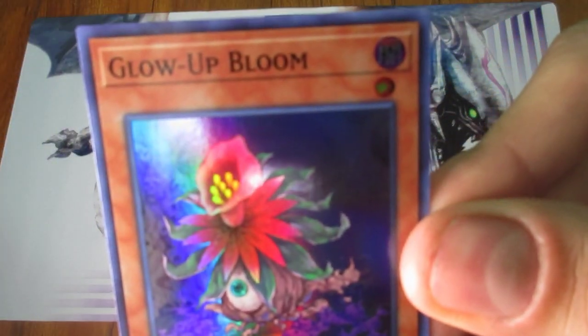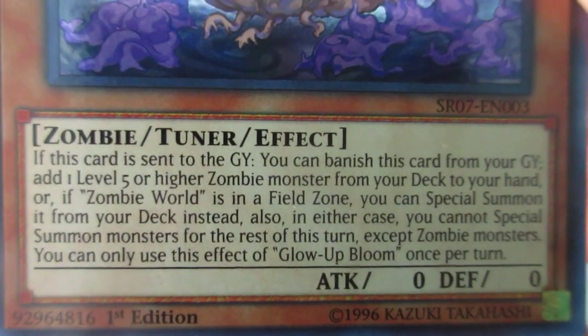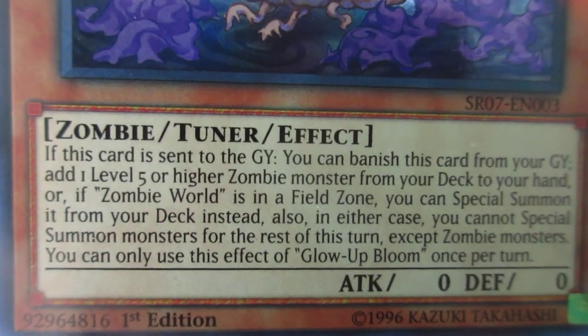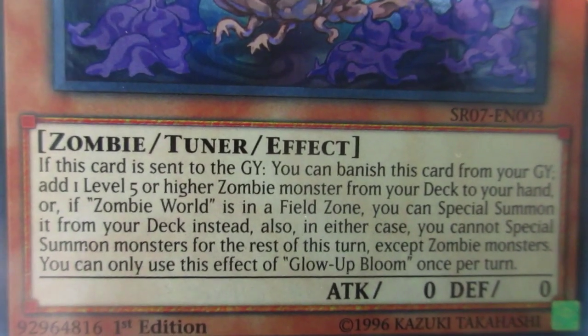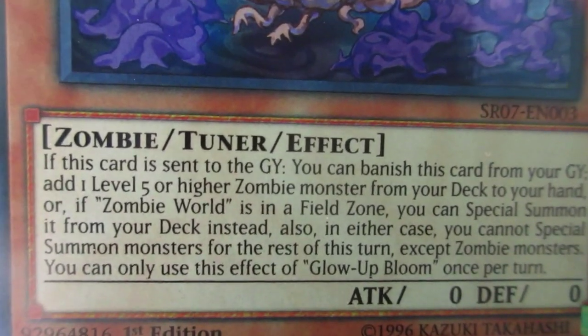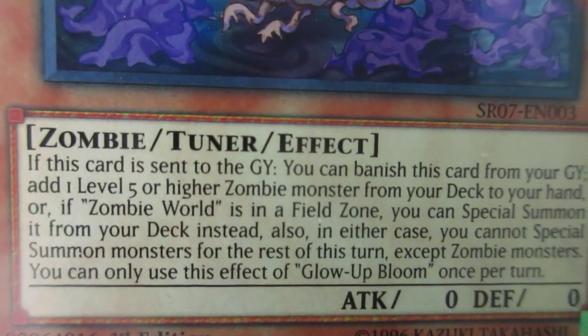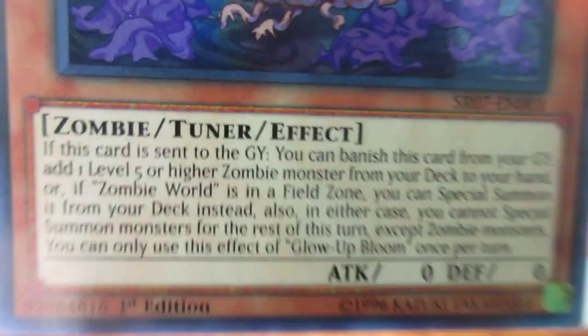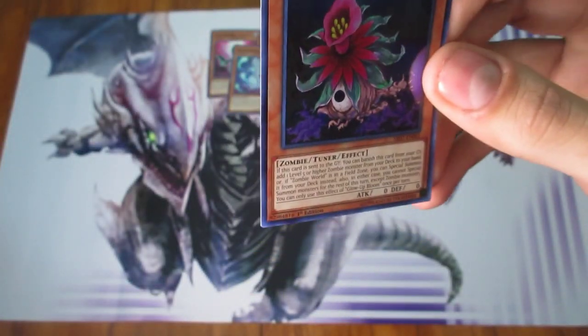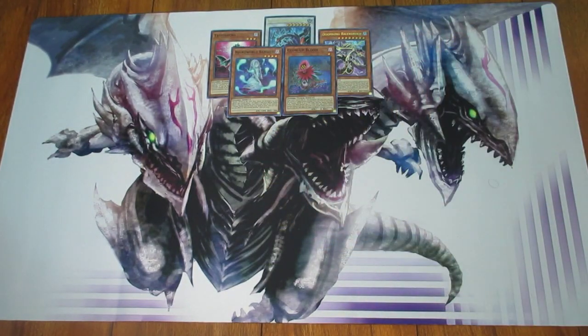And then the last one is Glow Up Bloom. It's a Level 1 Tuner. Once per turn, if this card is sent to the graveyard, you can banish this card from your graveyard to add one Level 5 or higher Zombie monster from your deck to your hand. Or, if Zombie World is in a Field Zone, you can Special Summon it from the deck instead. In either case, you cannot Special Summon monsters for the rest of this turn except Zombie monsters. Really interesting support, especially with Zombie World.